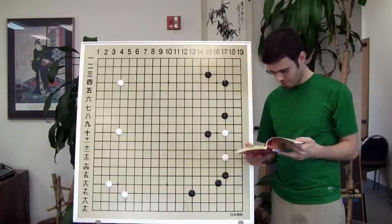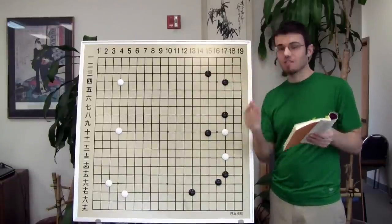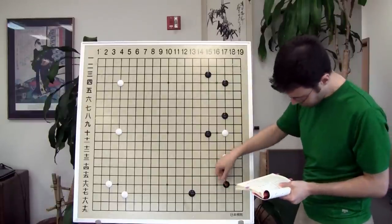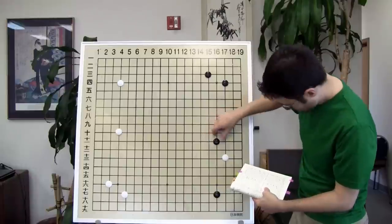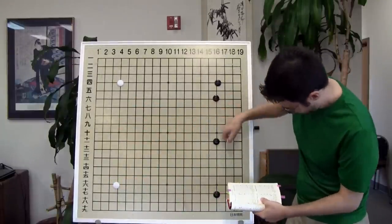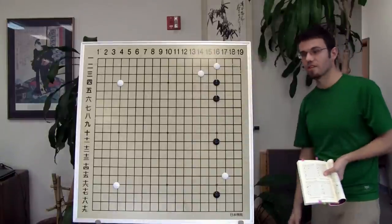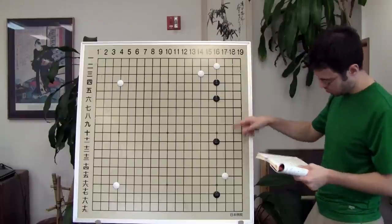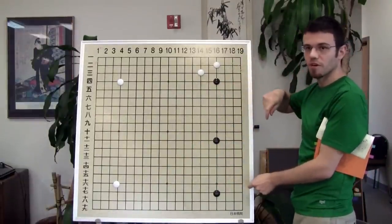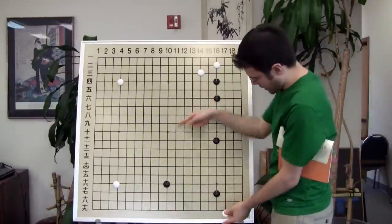Especially if you were here last week for the four-four lecture — the concept from that lecture should help you find the answer here. I'm going to change the board: make that a three-four, give black a four-four corner, give white some four-four corners. Black made a high Chinese opening formation, white approached, black played here, white played here, black played there to take another big point. Then white said 'oh my god, look at all this — black has a double wing formation, moyo, territory — can't do that' and played the key spot. Your move: decide what to do as black.